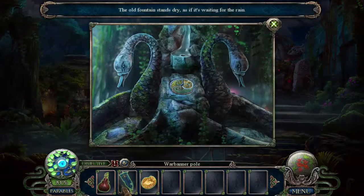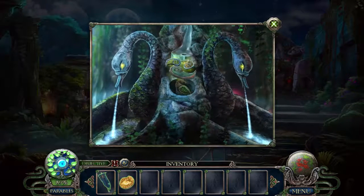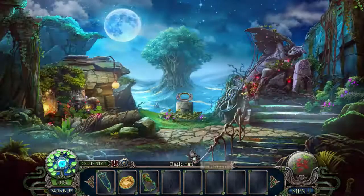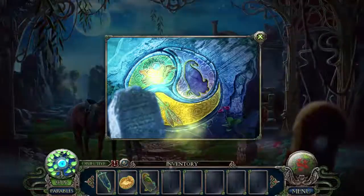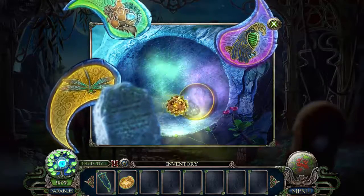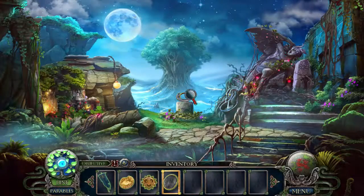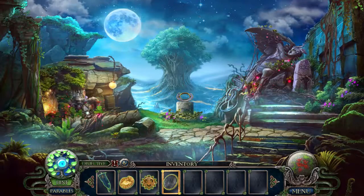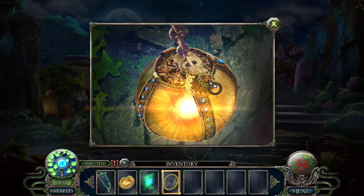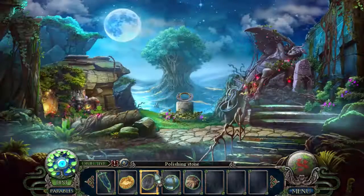The old fountain stands dry, as if it's waiting for the rain — well, let's make it rain. And there's the eagle room back here. Alright, we got an unpolished lens, so I guess we gotta go find a polish. I don't know why I decided it would be a good idea to zoom in here — we can't do that yet. Place the sun in place and we'll get a lantern and the rock for polishing stuff.